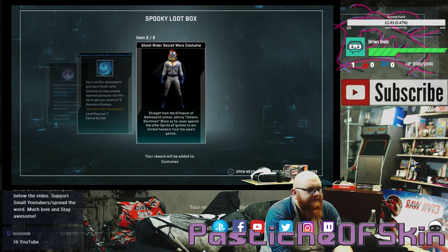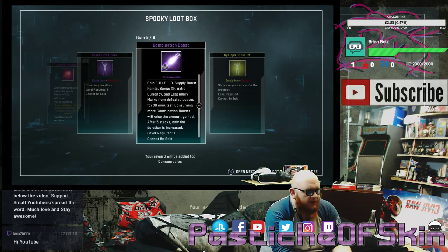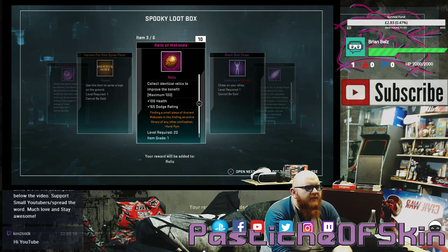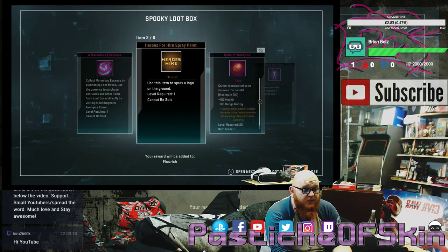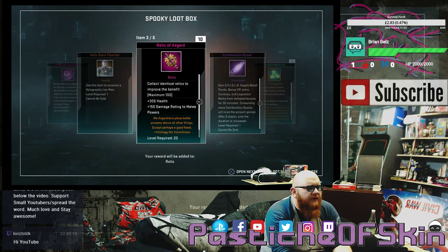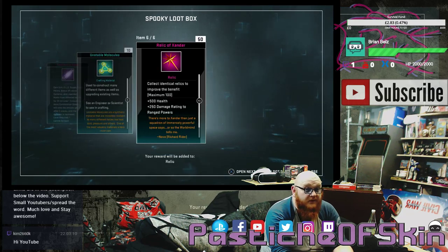Box thirteen: marvelous essence, hero spray paint, 10 relics of Wakanda, a Black Bolt cheer, a combination boost, and a Cyclops show-off — nobody wants to see Cyclops showing off. Garbage box overall, though the Black Bolt cheer is nice since he's a new character. Box fourteen: marvelous essence, a hollow Stark flourish, 10 relics of Asgard, a combination boost, 10 unstable molecules, and 50 relics of Xandar. Pretty much ready for relics for my top 10 characters at this point, but we're now at 15 boxes with only six costumes.